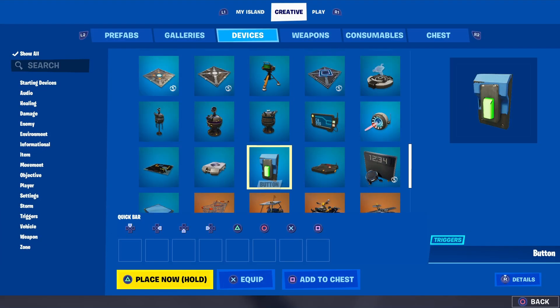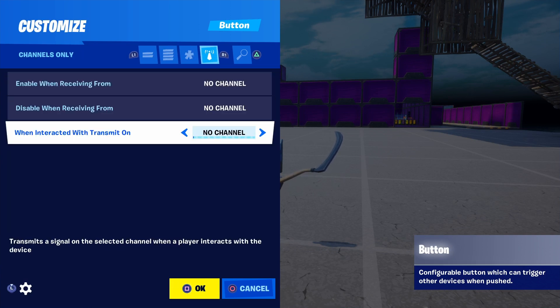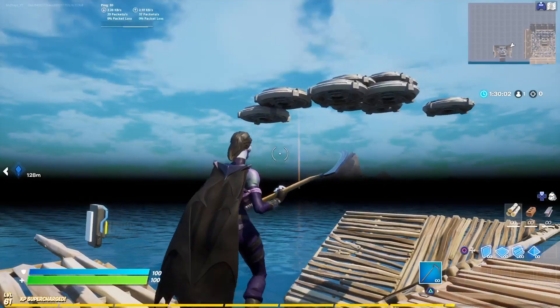Grab a button from devices, go over to Channels, and set 'When Interacting, Transmit on Channel 15.' It's literally as easy as that. So here we are — our button on channel 15 and all our swords ready to go.